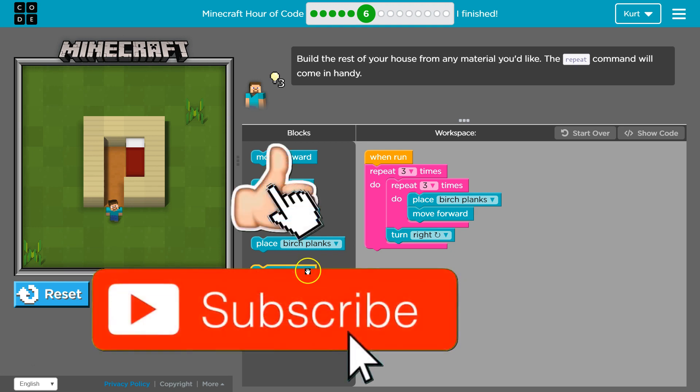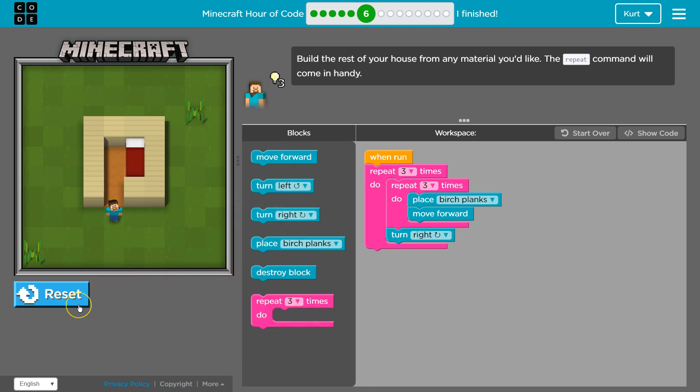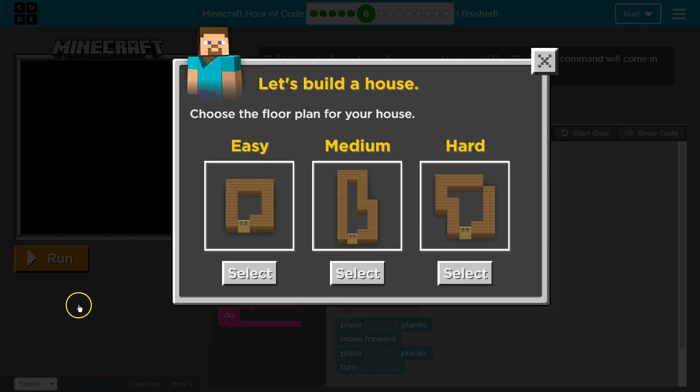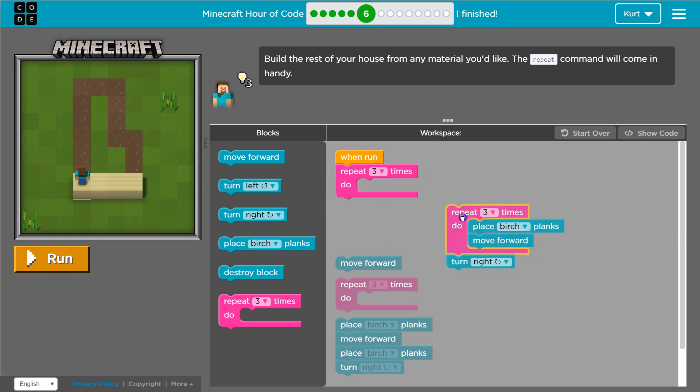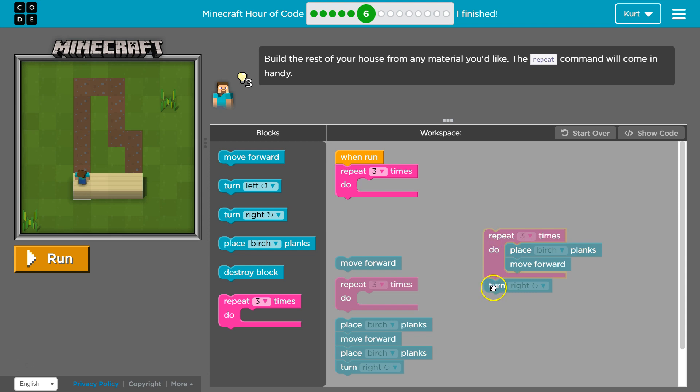I'm now going to use the medium build. Check out that video if you're interested in a challenge. Having done easy, I'm going to go ahead and click on medium. It has the code I had before, where I showed you that you can put repeat loops inside one another. This one's going to be a bit different though, so I'm going to take this repeat out.